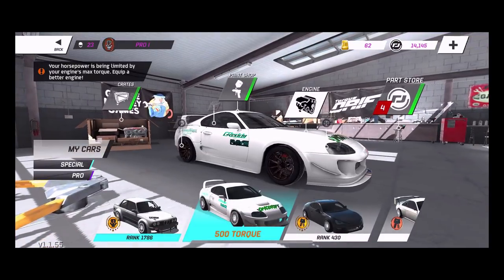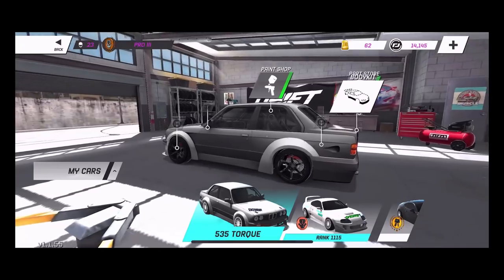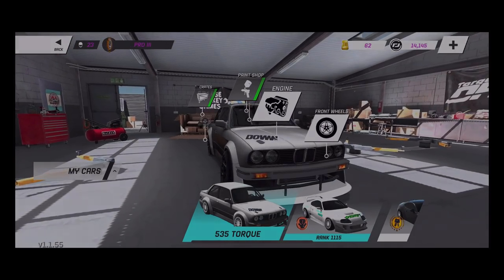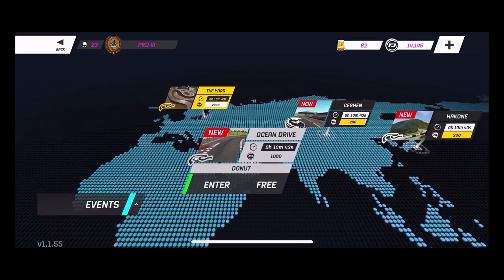I'm going to stick with the 2J because we did commit blasphemy on this E30. It is no longer a BMW motor, it's not a V8 either - it's actually a different motor. We did race the yard a little bit before. We have Ocean Drive Donut, we have a Zigzag Run, Hidden Path, and Cali Banks.